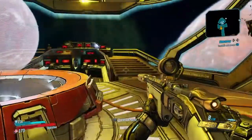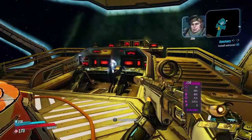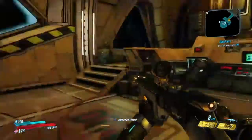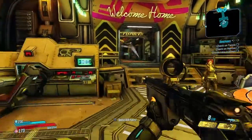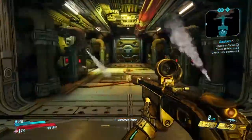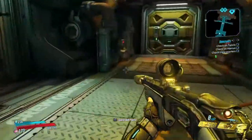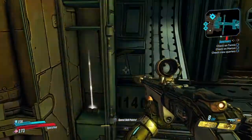Ellie says keep your pants on, she's working on it. We're told to go check on the rest of the crew. Wait — we have more crew? Check crew quarters. What since when, and where were they when I was fighting all those guys on Pandora? Okay, let's go find this crew so I can scowl at them.